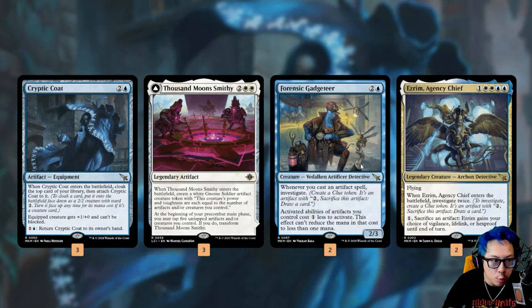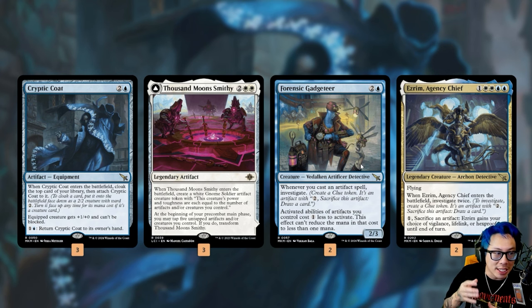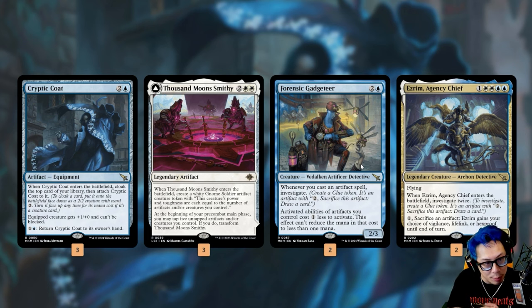Once we can flip over Thousand Moon Smithy to the back side — which is its land side — whenever we cast an artifact spell we get to put a X/X Gnome where X equals the number of artifacts. Great news: Cryptic Coat is just going to keep looping, so we just keep doing that over and over, slowly grinding our opponents out. We also have Forensic Gadgeteer for a bit more artifact support for the blue-white artifact archetype. We've got Ezrim, Agency Chief, which is a solid ETB that investigates twice. You can pay one to sack an artifact and it gains your choice of vigilance, lifelink, or hexproof until end of turn — some solid top end. And of course all the wonderful things that are Thousand Moon Smithy. Cryptic Coat — is this card not sweet?